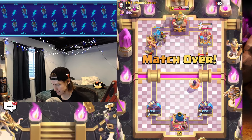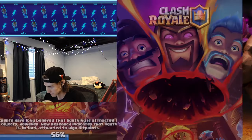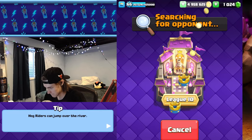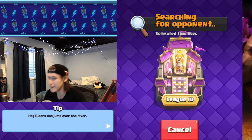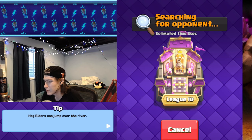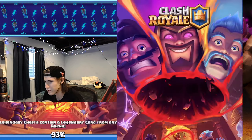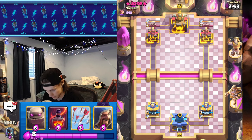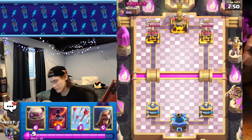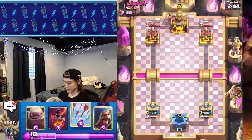I'll remember this guy playing three musketeers — don't really see three musketeers too often. Musketeer pump is really bad, musketeers don't really work unless you have pump, but void counters it. I don't really think they needed to rework the pump if they're gonna add void. I didn't really think pump needed a nerf in the first place, but who knows — I'm not a developer, I just play golem all day. And golem and pump was kind of weak in general.